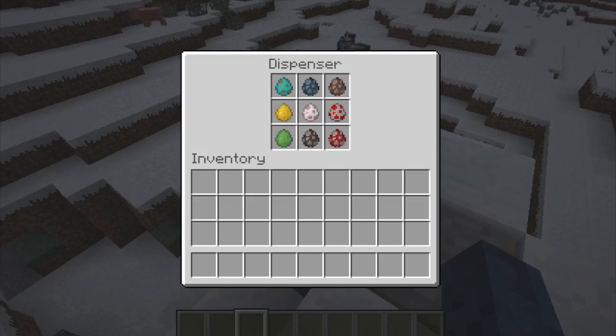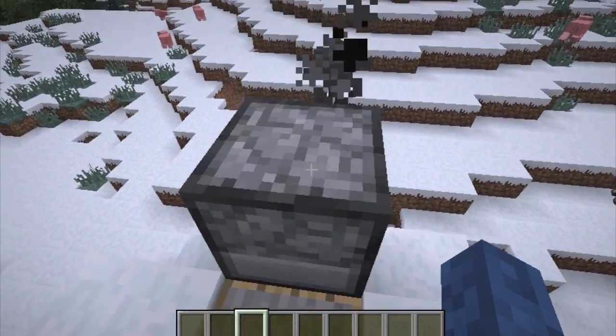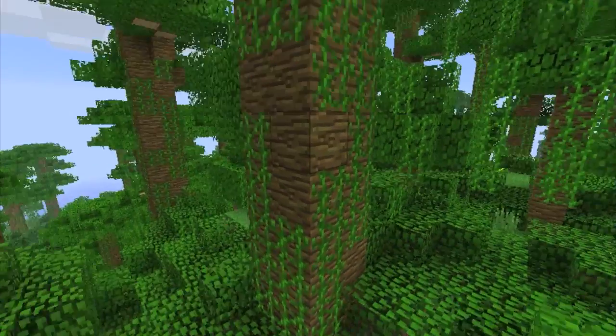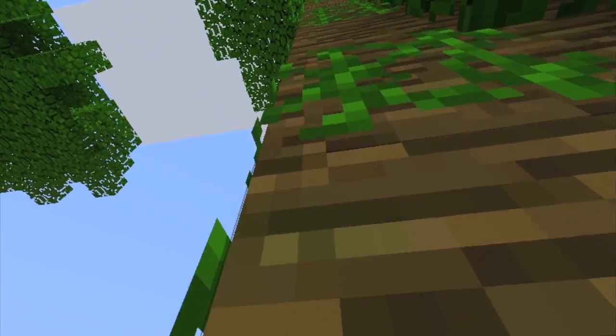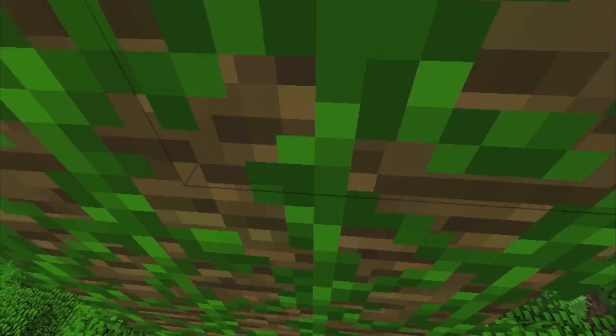Other things in the snapshot also include: spawn eggs loaded into dispensers will now make the dispensers spawn mobs, which should be very useful for traps as well as adventure maps. Ladders have now been fixed yet again, so they've actually got a collision box again. However, vines are also now climbable, which is really cool — especially in the new jungle biome because the trees are really tall. You can't climb vines if they're just hanging down, but if they're up against a solid block then you can use them just like a ladder.